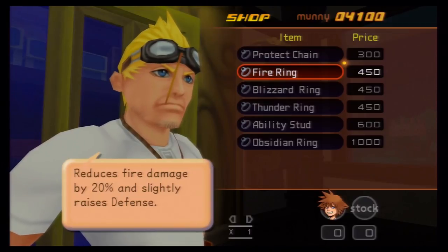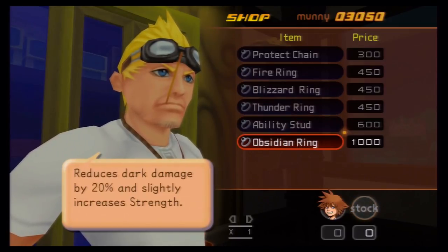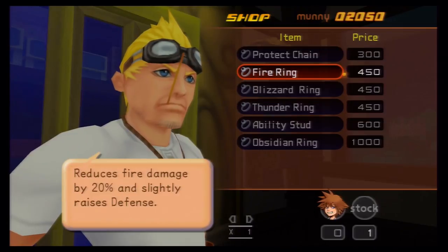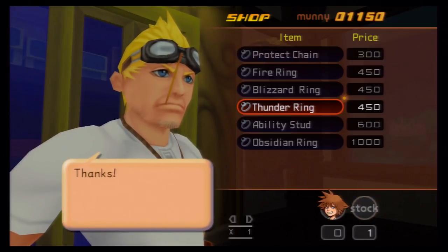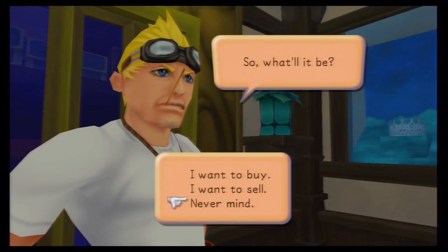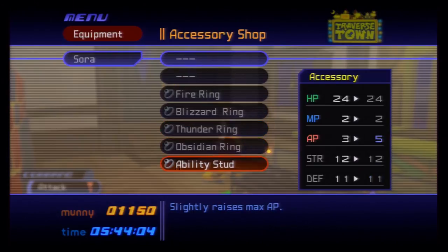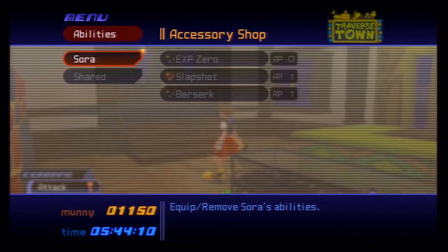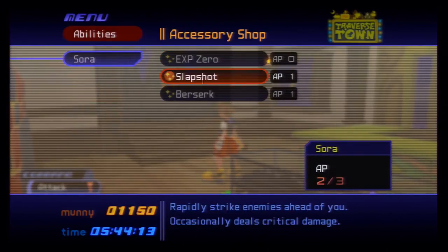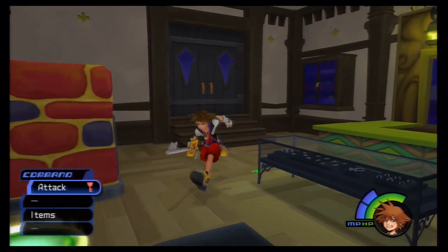I'm going to grab the fire ring. We have enough to get one of all of these items, so we're going to get the ability stud and the obsidian ring too. We still have over a thousand munny. I'm going to equip the fire ring. For abilities, we don't need that many yet. Don't forget — if you picked the shield and hit level nine, you get Berserk: boost attack power when HP is critically low. Can't beat that.